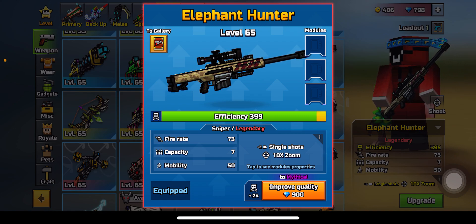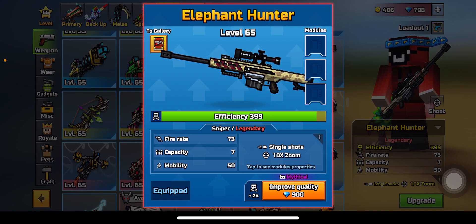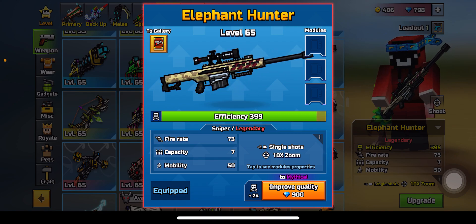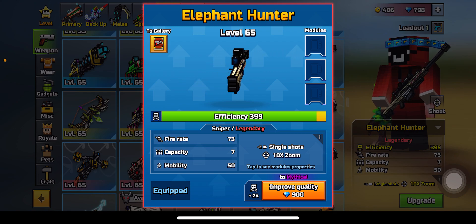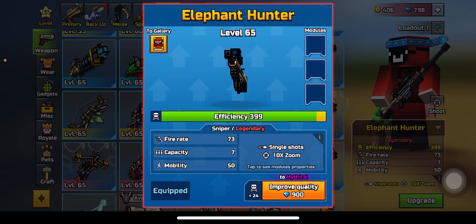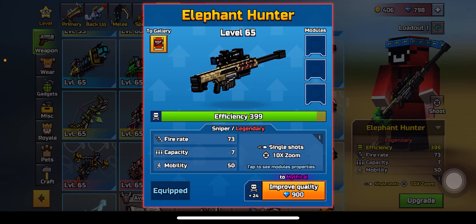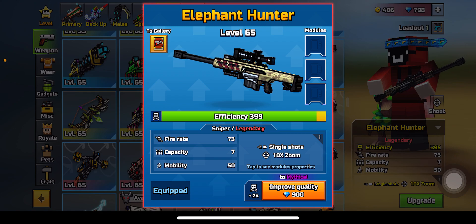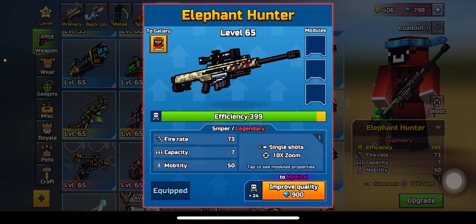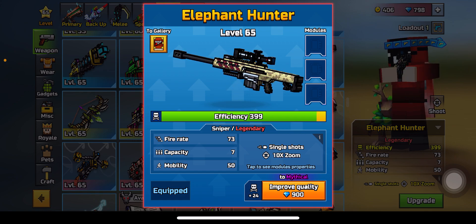I'm pretty sure it's when I opened up a lot of super chests and got no Ultimatum, no Skill, no good weapons. But yeah, it's a sniper - legendary, 473 damage, capacity of 77. That's pretty rare to see. And also mobility of 50.